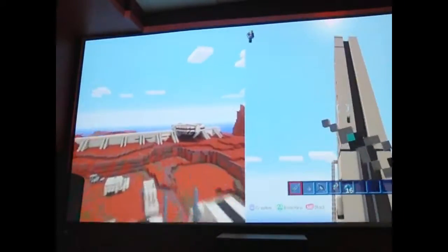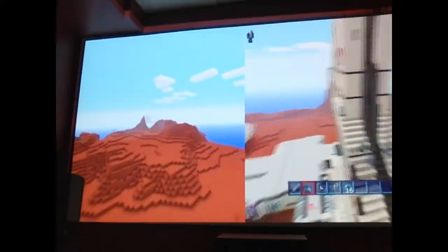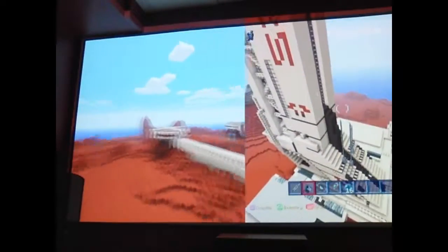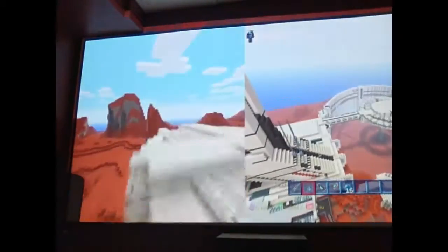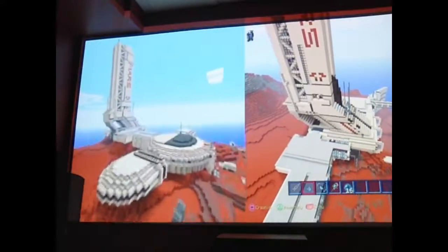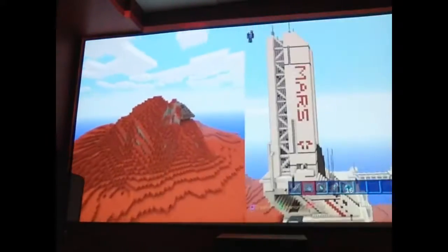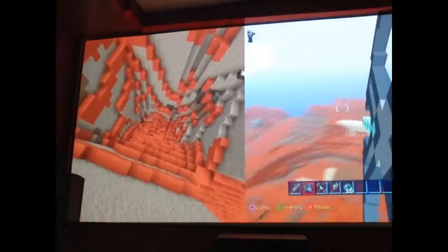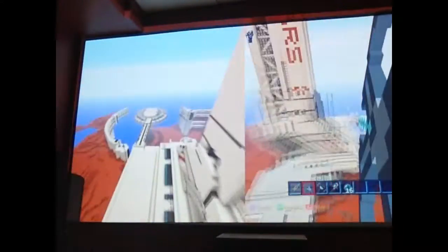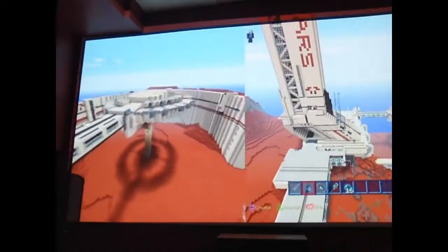This is more of a beacon, I think — or is that a rocket ship? It says Mars right on it! Actually, this place is on Mars. And you also have this over here — the bow is amazing! Where are you?